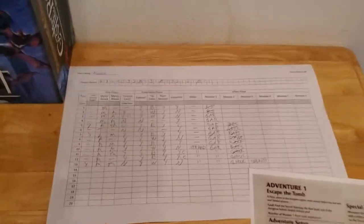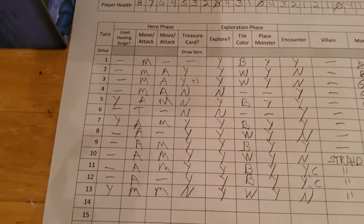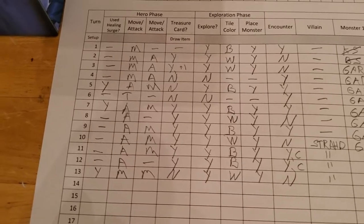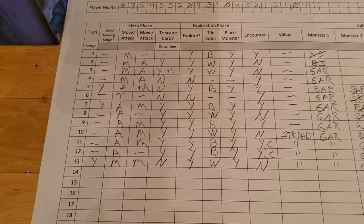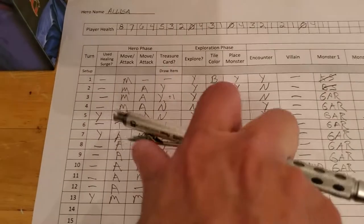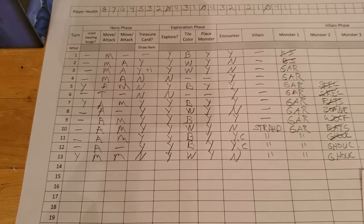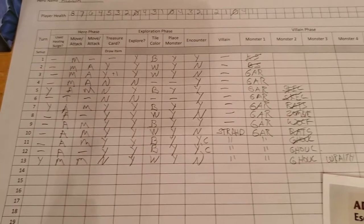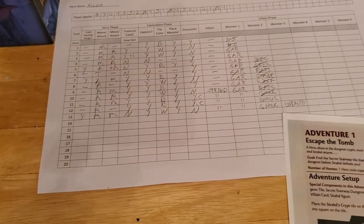We're kicking off turn 14 with one hit point. We have used three surge tokens, which is the legal limit of this game — that's the stretch legal limit. Normally you're only allowed to use two. If we were allowed to use four I think we would make it out, but they have to put a hard limit on there to make sure that you can't always win.